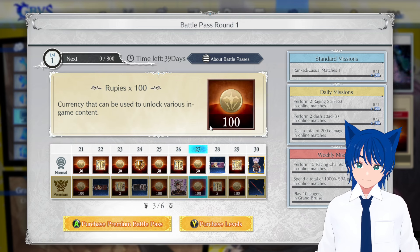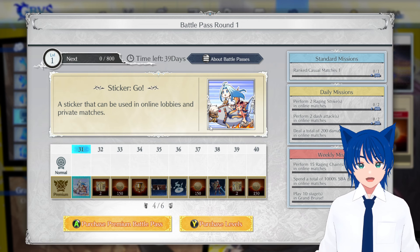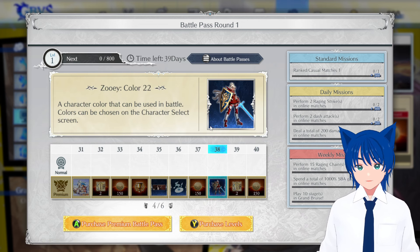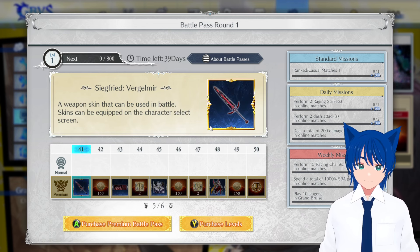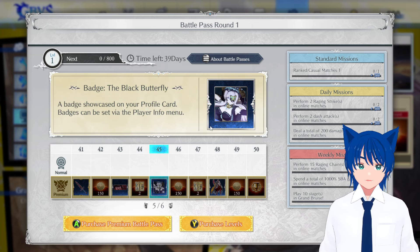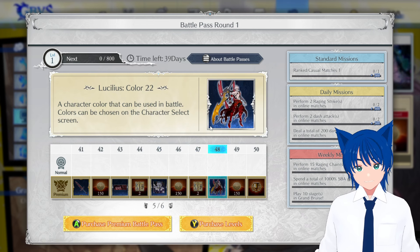We got another weapon skin — a really nice one — and then some stickers. There's a Zooey color which is a bit weird but has a theme, blood red I guess, for Lucilius. We got a Siegfried skin, a Narmaya badge, and a skin for Lucilius which is kind of cool.